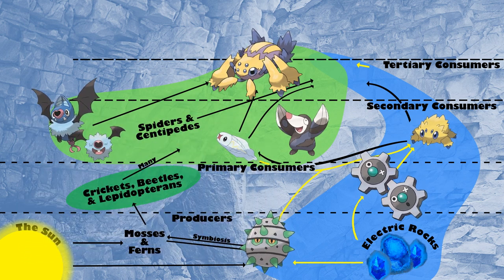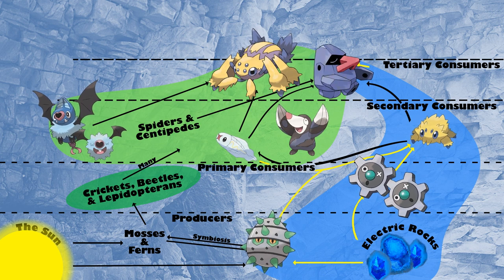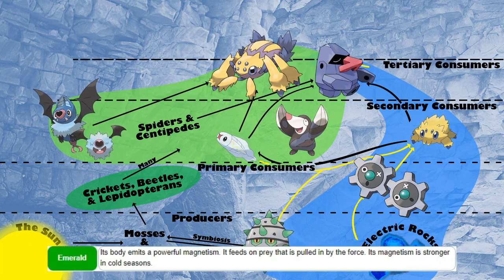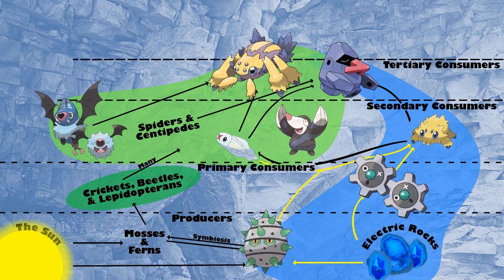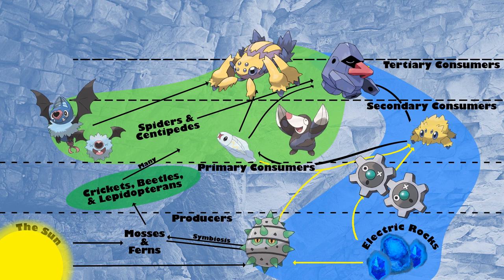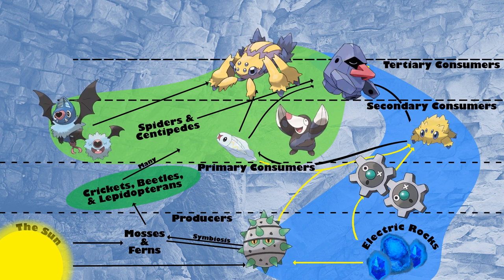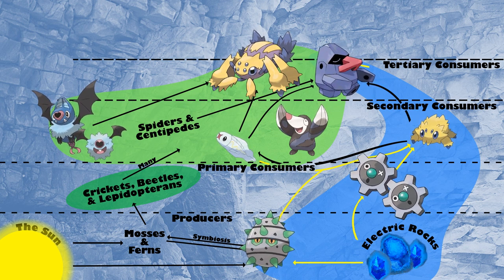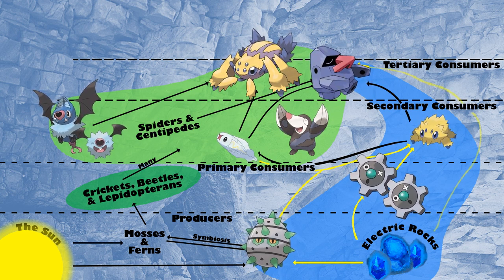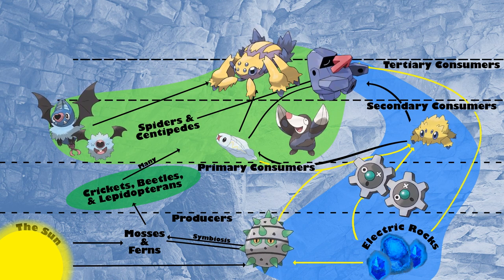Like Galvantula, our other tertiary consumer is also a filter feeder, and is surprisingly Nosepass. Nosepass's Emerald Pokédex entry says that it feeds on prey that is pulled in by its magnetic force. It mostly feeds on the same insects that cave spiders might, but could also occasionally pull in a Tynamo or a Joltik. Nosepass might also be another facultative Electivore to help supplement its energy requirements if prey levels are low.